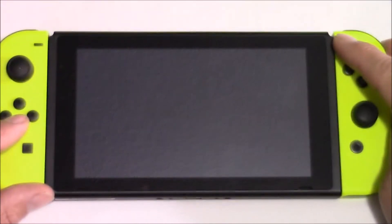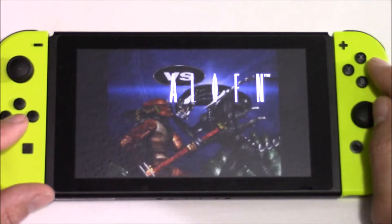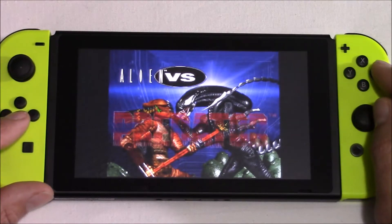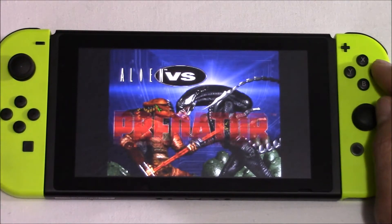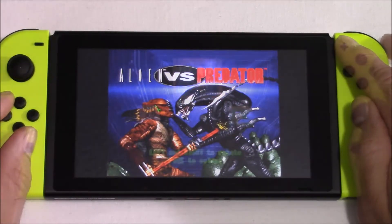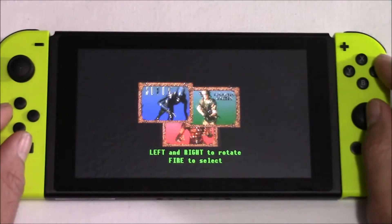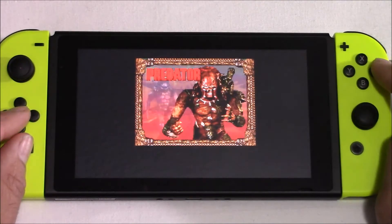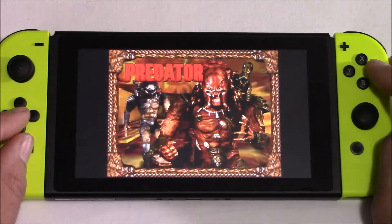As you can see here, the emulation for the Atari Jaguar on the Nintendo Switch is not where it needs to be yet. It's very cool — in some respects it works, and I can load a game and play it, but I wouldn't really say it's playable. Just to load this title screen has taken a really long time. My favorite character to play, hands down, would be the Predator. He has that Predator vision you can use, and he's got all those cool weapons, so he's definitely my favorite.